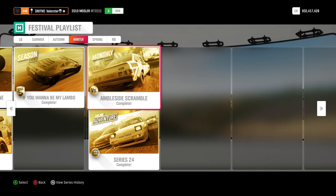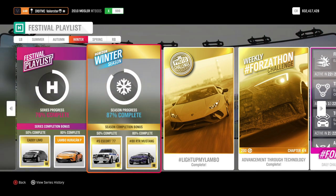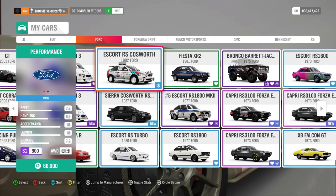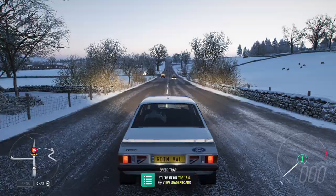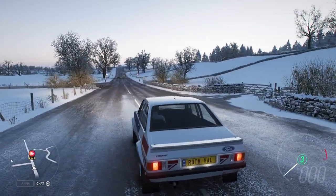I've covered everything. For monthly rivals, just put a very low time on it and you can win easily. For online adventure, new players need to qualify ten times — that's about three hours if you're lucky — and then you only have to qualify once a month. The 50% reward car is the Escort from '77, a completely new car, and we also have the RTR Mustang which is a bit of a drift car.